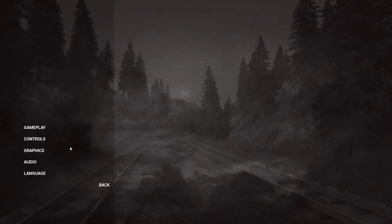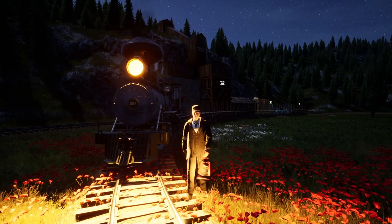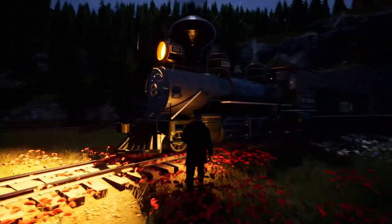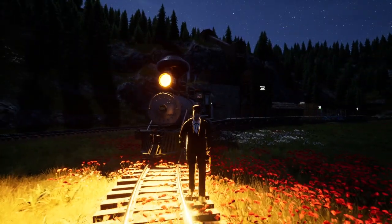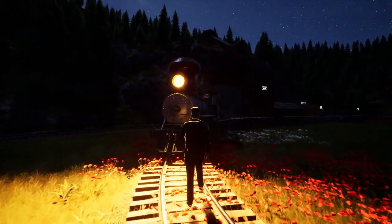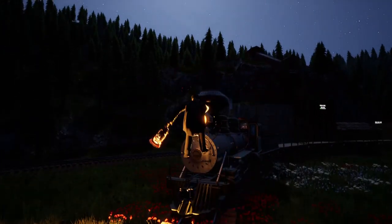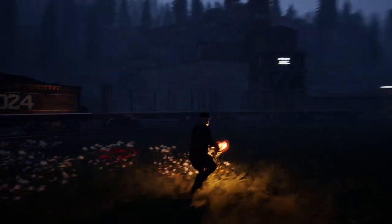There we go — kicked that back and continuing. John Railroad now has a lamp he can carry around with him. You can also see the lights on the locomotives are finally working, which we've all been looking forward to.